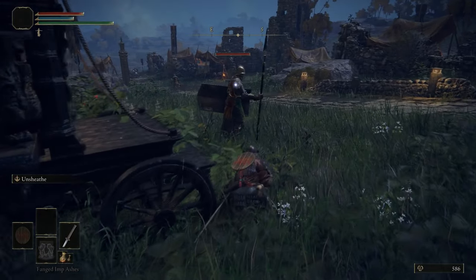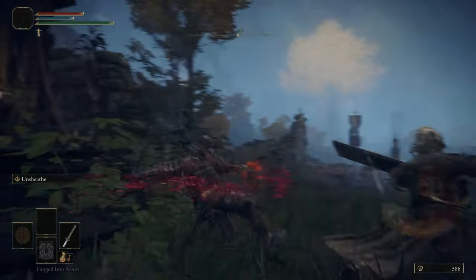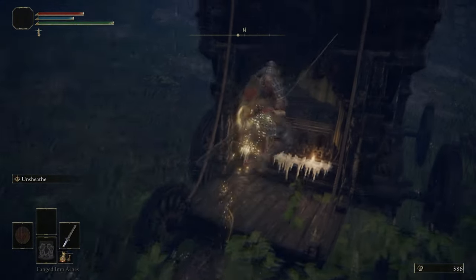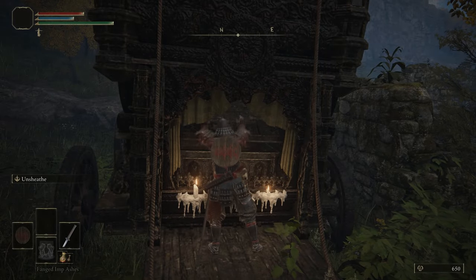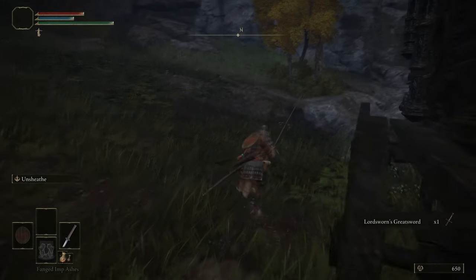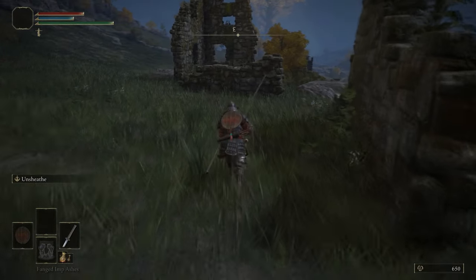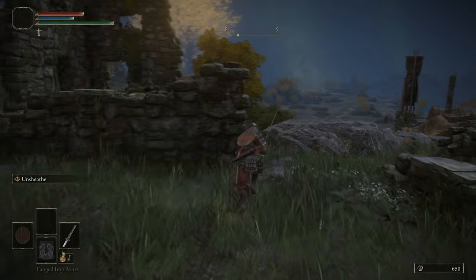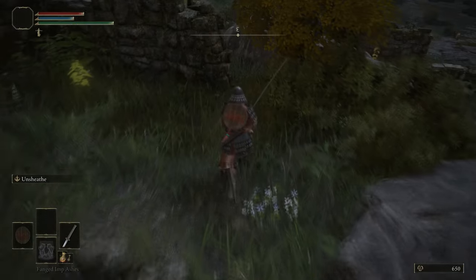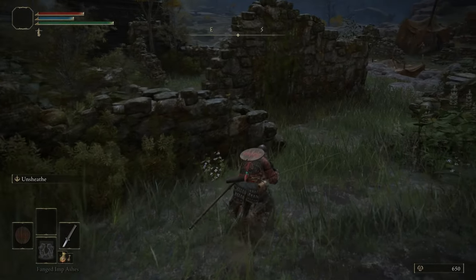If you press L3, you can go into Crouch/Stealth mode, which lets you get backstabs on enemies a little bit easier — their awareness of you is lowered. Opening that chest, we get the Lordsworn's Greatsword. We're going to highlight the Stealth mechanic here: it doesn't come up too often, but when it does it's useful. We definitely have routes through the game that don't utilise Stealth all that much because, frankly, Stealth and crafting aren't massively relevant — they're good when they're good, but a lot of the game you can't use Stealth.